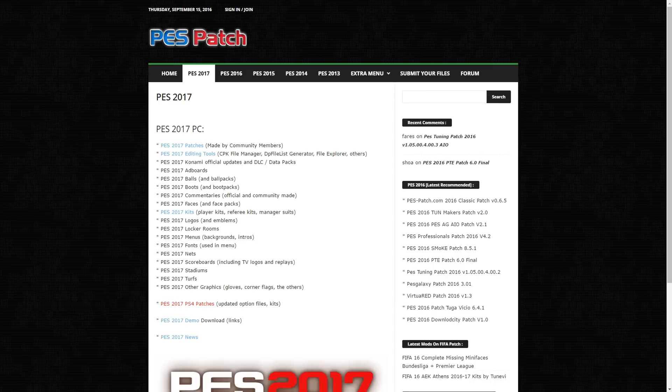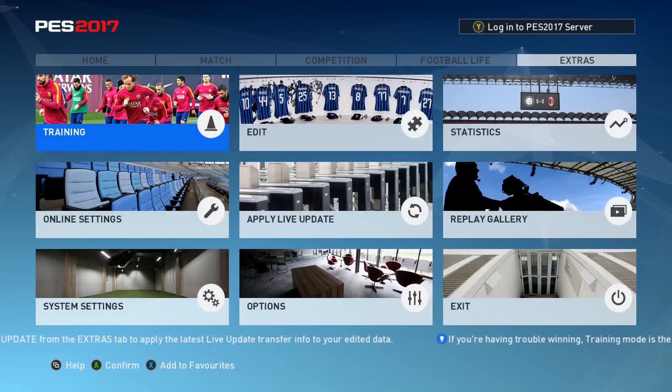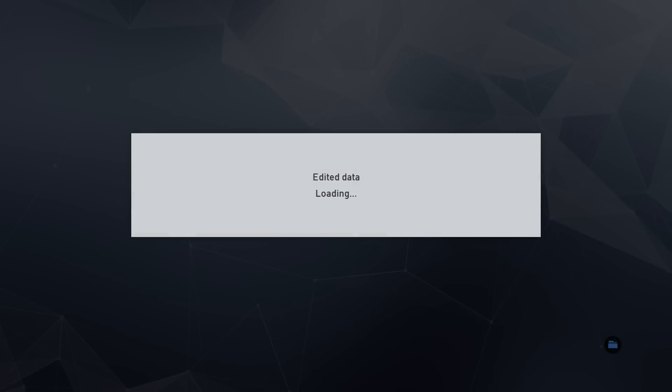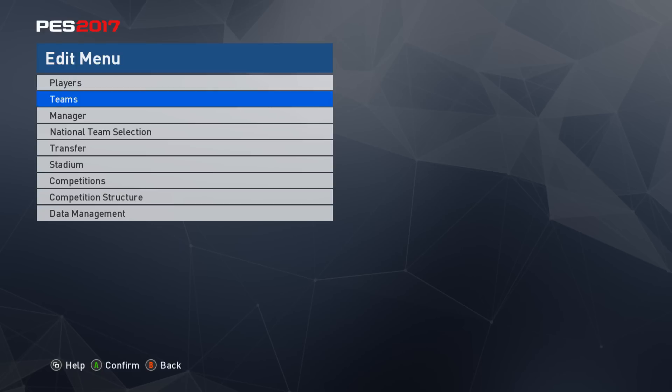So if you know what it is, you can close this down now and let's get into the actual game. Now that you're in the game, just head over to Extras, click Edit up here, and when it loads... Also, one thing about the PC version — why don't they launch the servers? It's annoying. It's 8 o'clock in the evening in the UK and I've had this game since about 1 o'clock this morning and nothing. Anyway, go over to Teams.